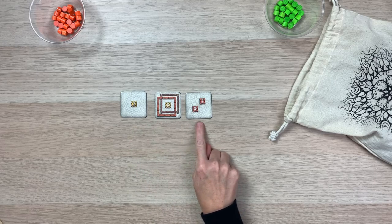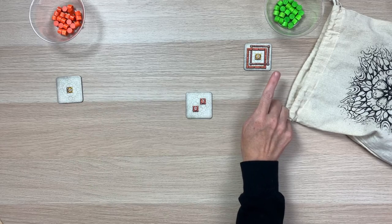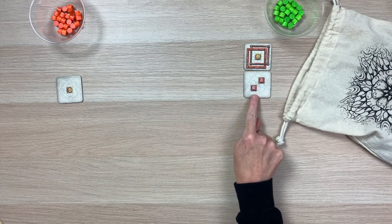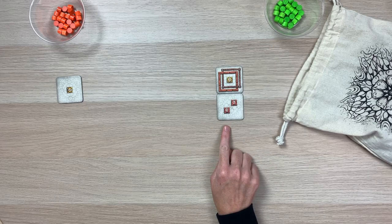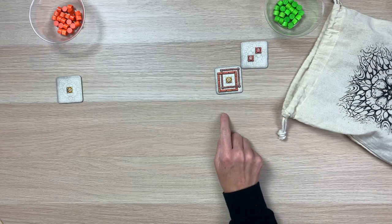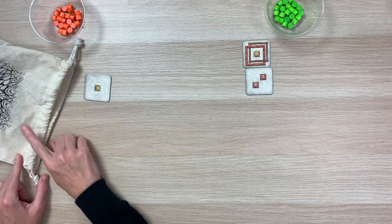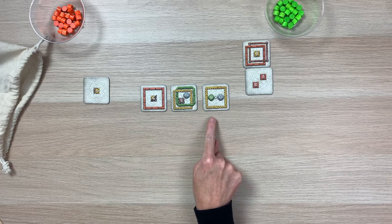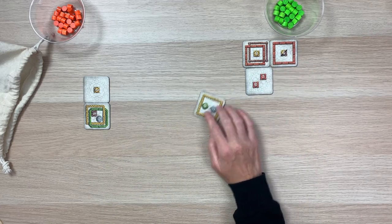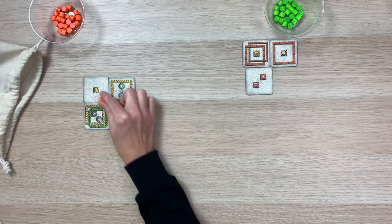Let's say the green player is going first. They will take one tile from the offer and place it into their display area. Next, orange picks a tile for their display area. Since green drew the offer, they take the last tile and must immediately place it into their display. When placing tiles, you can place them vertically or horizontally — you cannot add a tile diagonally; it has to be attached on a full side. After green has placed their second tile, the bag is passed to the next player, who draws three new tiles for the offering. The player that lays the offering gets to select their tile first. Turns continue until one player has used up all of their score tokens — then the game is over and the winner is declared.